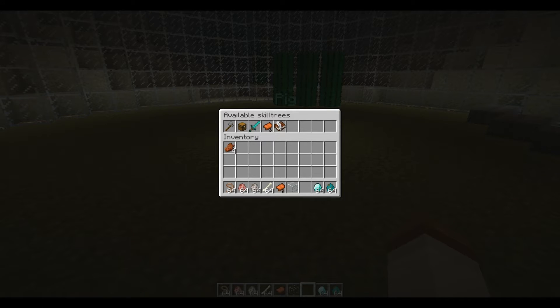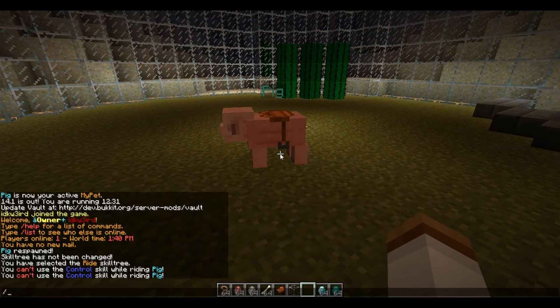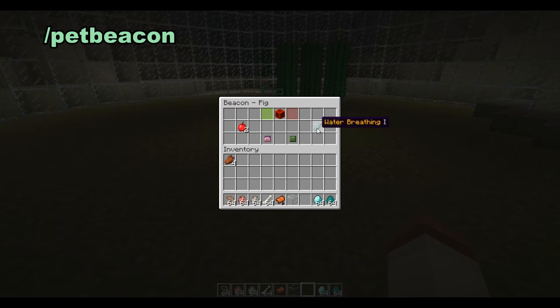Let's check it out. We'll do the beacon first — type 'pet beacon.' This pop-up appears. I think I'll take water breathing. Let's click water breathing. I want it to go just for me — make sure my thing is highlighted.